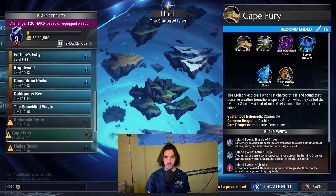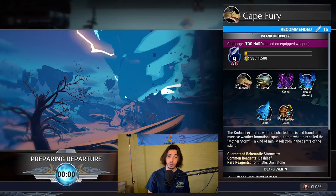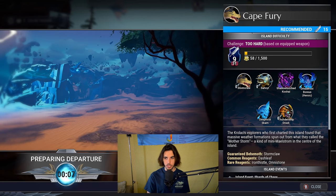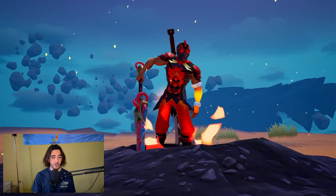Let's go to Cave Fury, which is a level 15 hunt grounds. Currently on level 9 here, we're going to encounter the Stormclaw, Sabit, Shadow Touched Koshai, Dreadful Warriors, the Force Crown, and let's see how this build is going to perform. Here we are in Cave Fury.